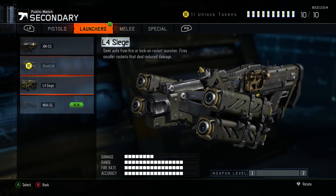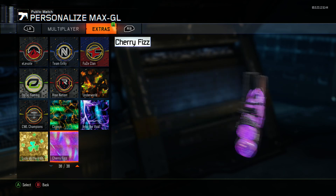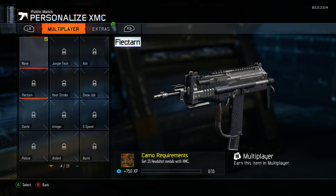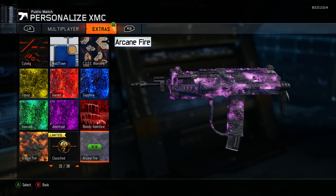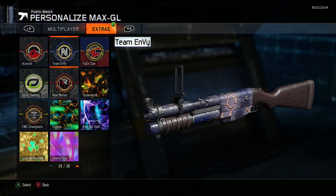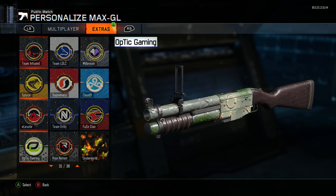Now we have all the secondaries so we wouldn't ever have to worry about getting another secondary unless they come out with another one — which I hope they don't, because we don't need any more secondaries. Just bring back some new melees, we haven't had melees for so long. We got the XMC and it's pretty cool — I picked it up and it was really nice. Here's the new camo — I'll put it on both weapons. I don't love it, I definitely like cherry fizz better than the new camo, but it just came with it so whatever.